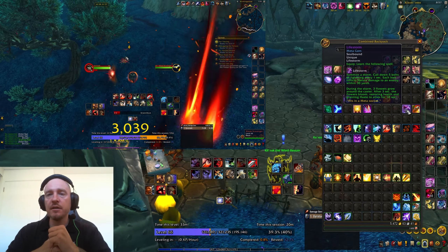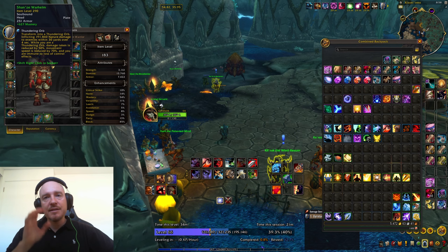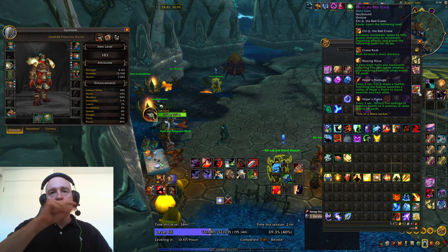So: useless, useless, somewhat useful, useless, somewhat useful — and the Red Crane is probably greatly useful. The final meta gem, number 11, is the one I am using: Thundering Orb. On a three-minute cooldown you transform into a thundering orb. As a tank you round up enemies, transform into the orb, and burn them all. Very simple — you don't need Chi-Ji's extra ability bar. You just round them up and kill them all on that three-minute cooldown. That's how tanks level.